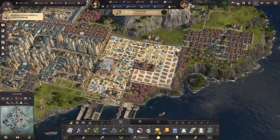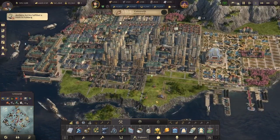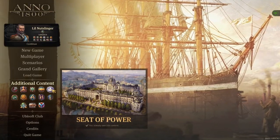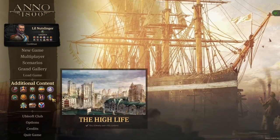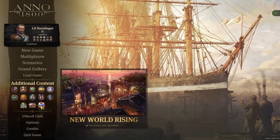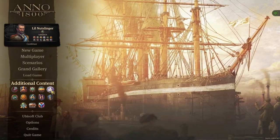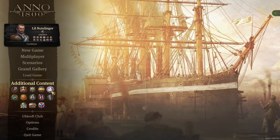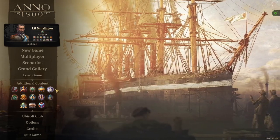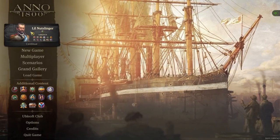As things go on, there are ways to increase your influence, and it all depends on the DLC. Those of you that just have the base game probably won't have these items. Currently we have the Seat of Power DLC, the High Life DLC so you can build the towers, and New World Rising. These three DLCs are going to give you tons of influence. So if you're running into influence issues and have a little extra cash to spend on this game, getting these DLCs is great — Seats of Power, the High Life, and New World Rising.